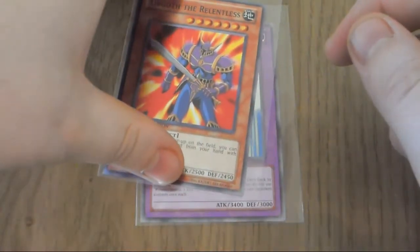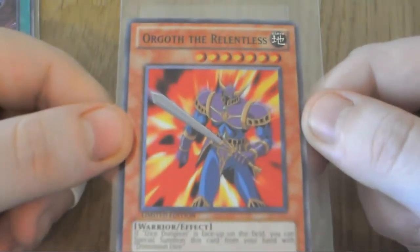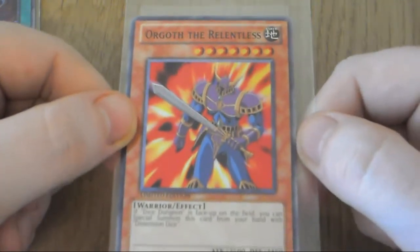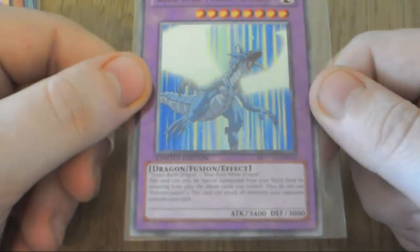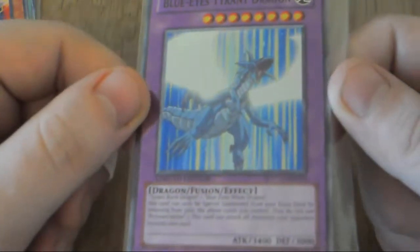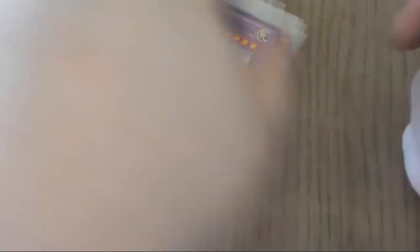This is Allgoth, Allgoth the Relentless. I didn't actually watch the anime so it's a bit difficult for me trying to pronounce these cards, but I try my best - if I'm wrong I'm sure you guys will let me know. And this is Blue Eyes Tyrant Dragon. I decided to go with this picture because I think it looks better, like the stripes going down. Yeah, so like in my all anime backs.